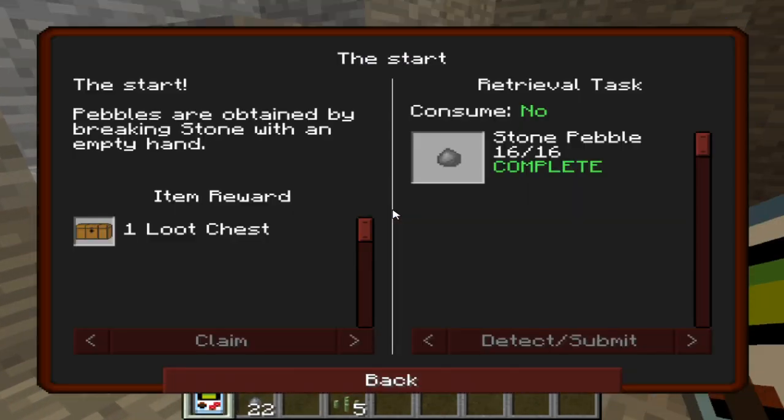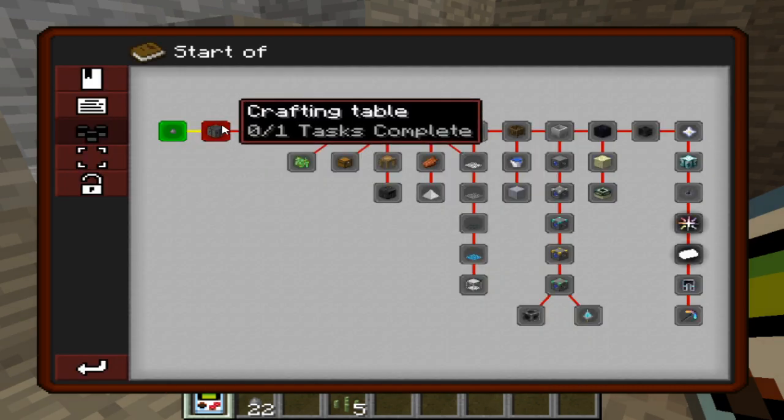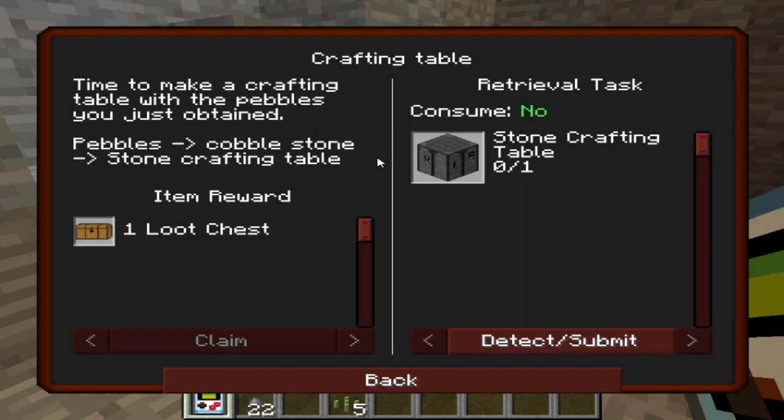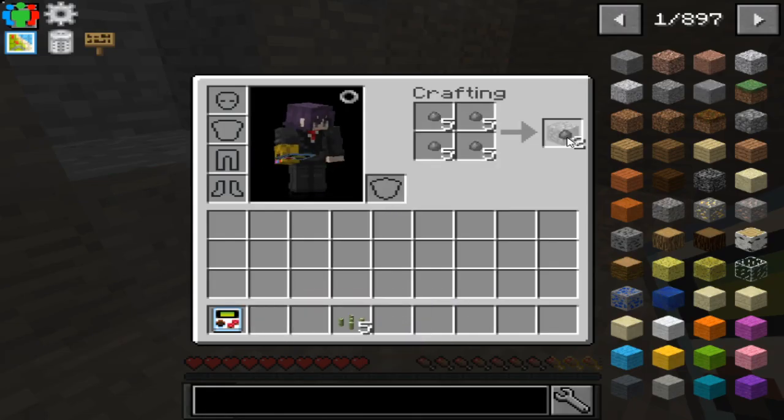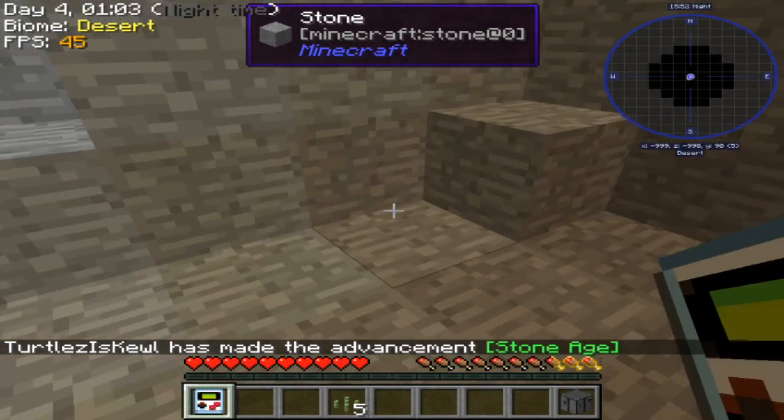Oh, punchy stick! All right, so time to make a crafting table with the pebbles I just obtained. Pebbles to cobblestone to stone crafting table. Nice — stone crafting table!